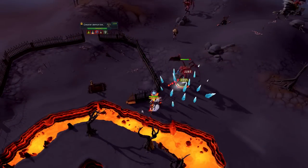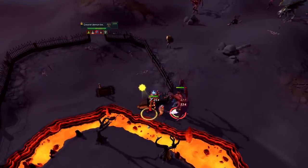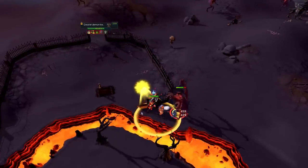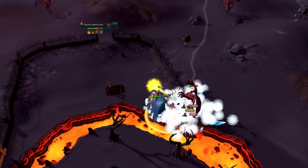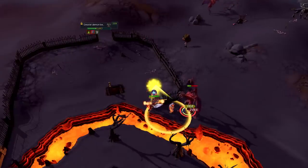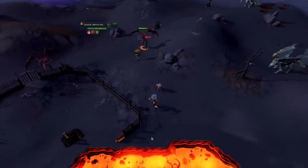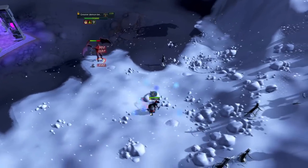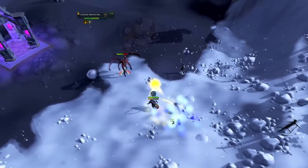Greater demon ash lords and berserkers will attack you on sight and are incredibly dangerous to players without a high-level gear setup. For players without a high-level setup, you're going to want to lure the berserker version — the melee version of these demons — to one of the various safe spots. That could be using the area near the lava, or using the banker to block the demon's ability to walk into melee distance. You can also use the ice strike worms and rocks in the snowy part to block the berserkers there.